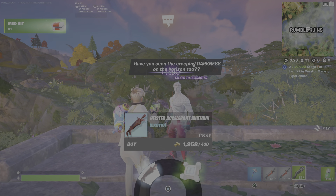In this case, I've just got a regular infiltrator pump shotgun. If you wanted to be extra cautious, you could buy the Heisted Accelerant shotgun from Love Ranger, and then lay into all of these NPCs and collect the loot from the vault.